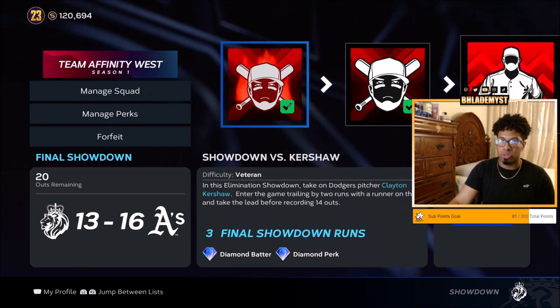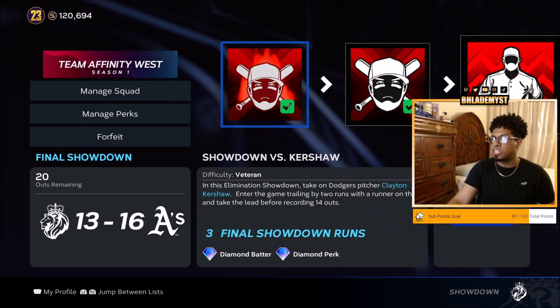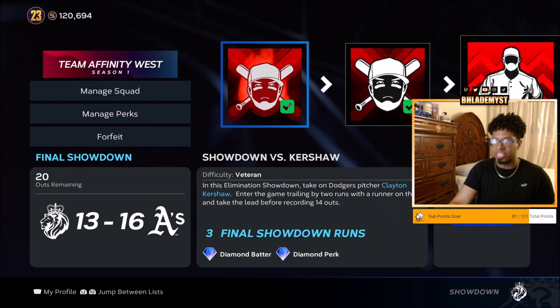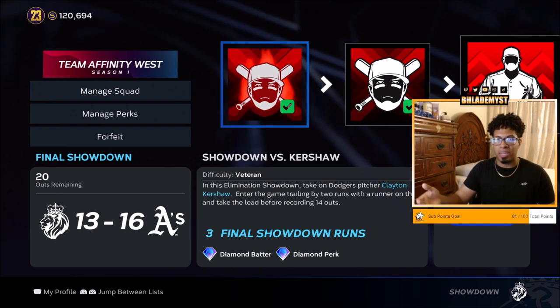Kershaw — left-handed pitcher, so now you want right-handed hitters early in the lineup. Power vs. Left is prioritized. You're down two with a runner on third base, so be a hitter: get a base hit, move that runner over to second, then to third, get another base hit, and rinse and repeat the process until you score three.